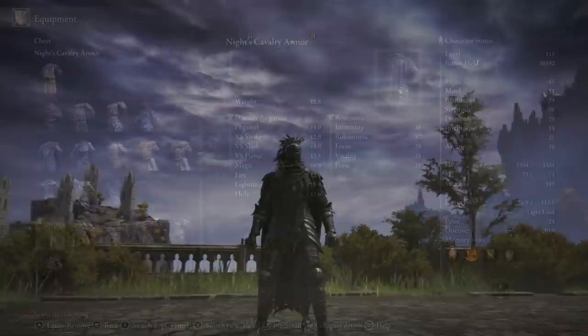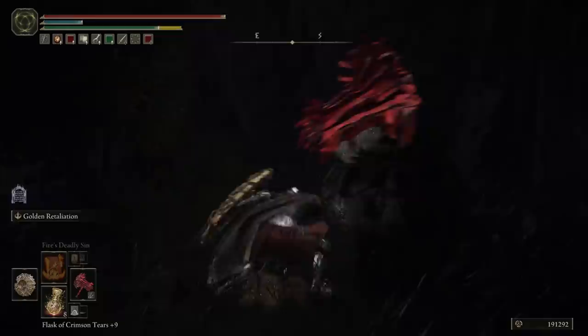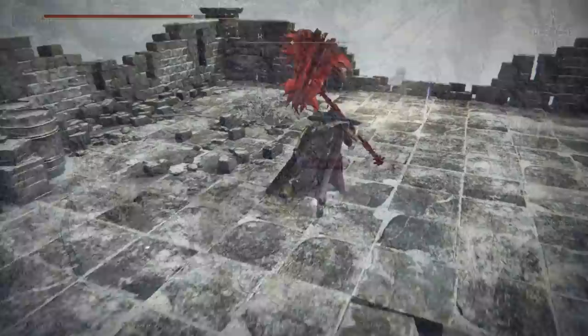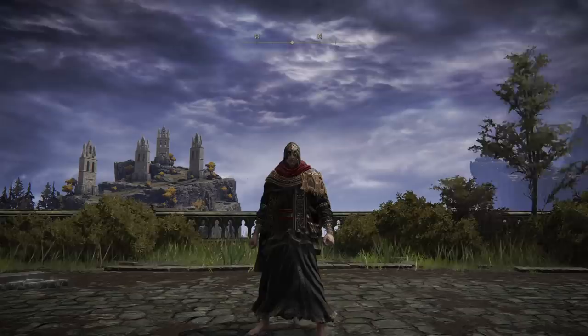To acquire this armor for yourself, we are now heading into the later stages of the game. First, you need to have the Mountaintop of the Giants region unlocked, and then we are going to unlock the Consecrated Snowfield's hidden area within that region. To do so, you need to gather both halves of the Haligtree Medallion, one of which is found in the Village of the Albinaurics, just east of the main site of Grace, inside of a pot. The other half is at Castle Sol, in the north of the Mountaintop of the Giants, at the very top of the castle behind the boss. Bring this full medallion to the Grand Lift of Rold, and then tell it to hoist secret medallion to unlock this new area. From this new area, progress north until you reach the inner Consecrated Snowfield site of Grace. Now pass time to night, and then look directly southwest. Here you will see a caravan marching forwards, and at night this caravan is guarded by a pair of bosses. Defeat the bosses located here, and receive this armor as your reward.